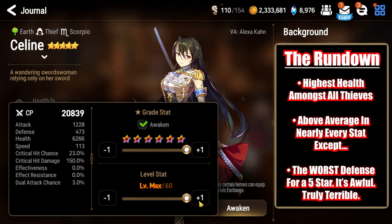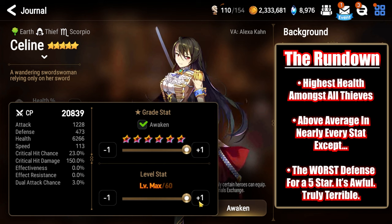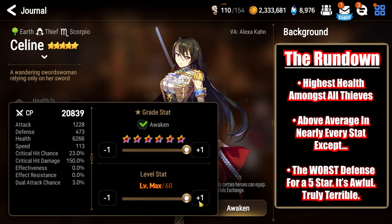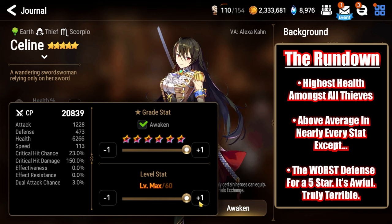This translates to the highest health amongst all thieves in Epic 7, as well as above average stats for a thief in all categories except for one — defense. 473 defense is the lowest defense amongst all 5 stars in Epic 7. At that value, flat defense is more valuable to the character than defense percentage. Most Scorpio thieves are usually not viable in PvP due to the death sentence that this 473 defense inflicts upon them. Nearly all of them need some kind of buff or mechanic to allow them to function because of how bad the stat actually is.